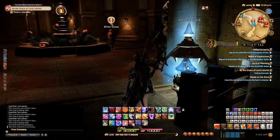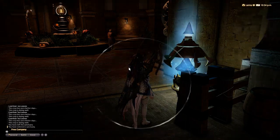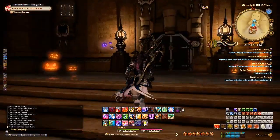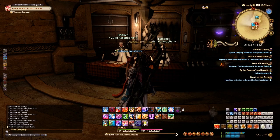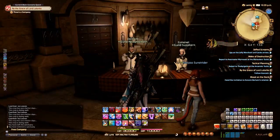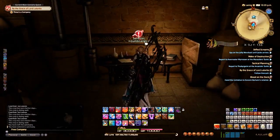First step: go to the crafting guild of whichever class you want to pick up. You would go to the guild receptionist to get the quest for that Disciple of Hand job. They'll usually take you to the guild master — for the Alchemist Guild, that would be this guy here.